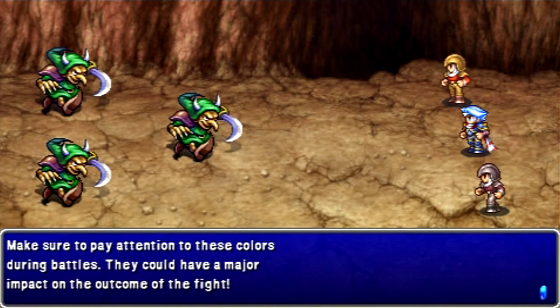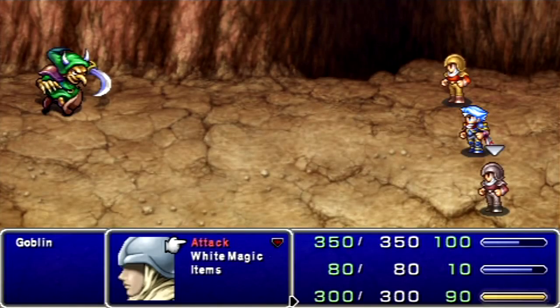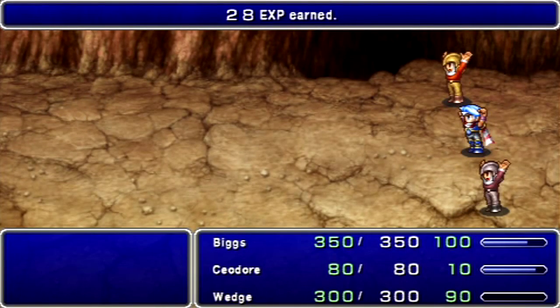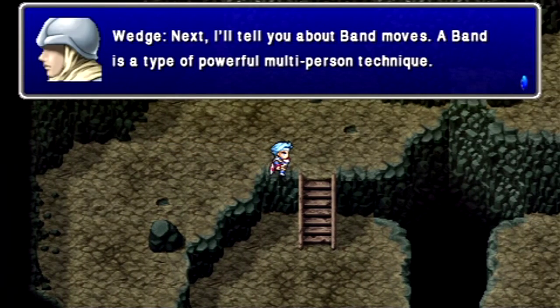I'm just going to skim through these because it's a tutorial. You see where it says 'attack' and it's red? That means attacks have been weakened. You saw the black magic there that was green with an up arrow — that means black magic is more powerful now. You should still be able to pretty much one-shot everything here anyway with your physical attacks.